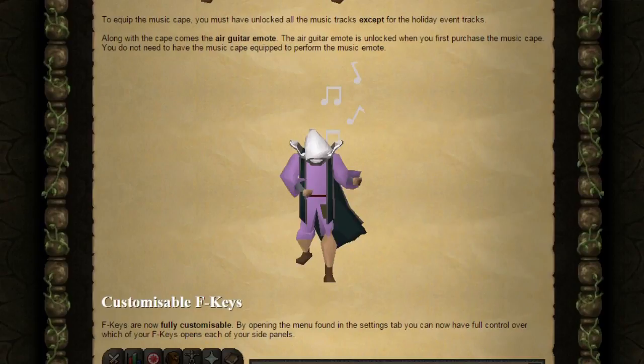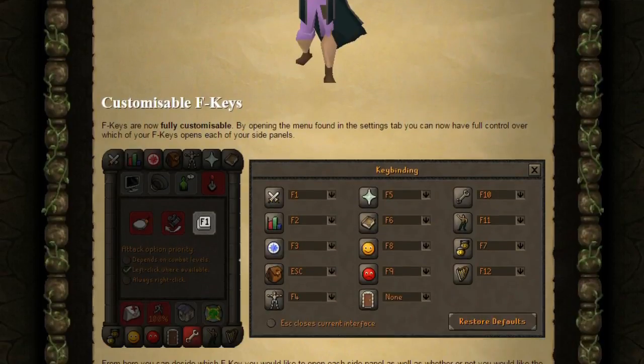Along with the cape comes the air guitar emote. The air guitar emote is unlocked when you first purchase the music cape, and you do not need to have the music cape equipped to perform the air guitar emote.